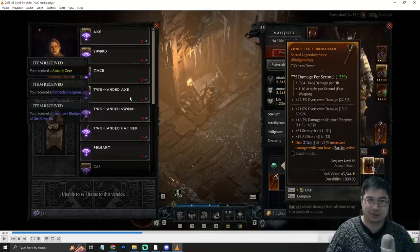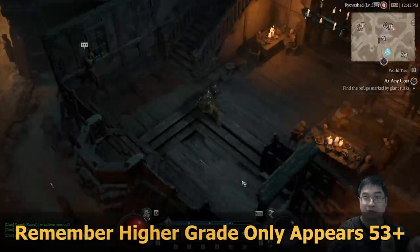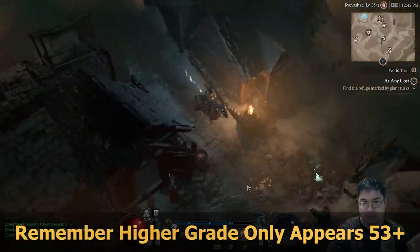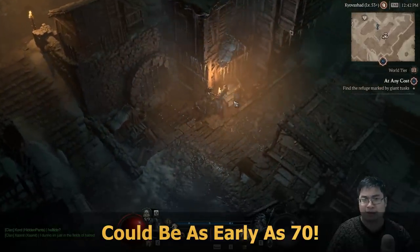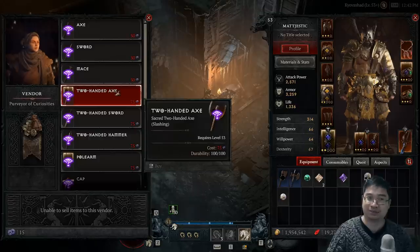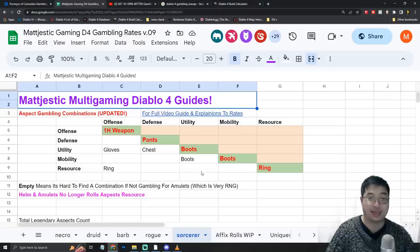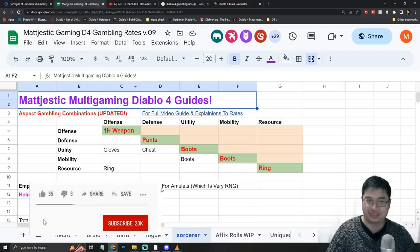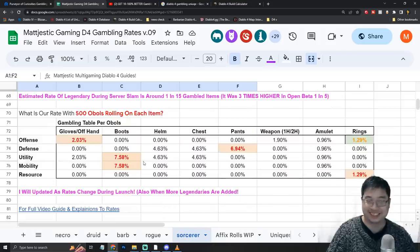Hopefully the video isn't too confusing. As a brief summary: get to at least level 53 first, then set your world level to 3, and come to the gambling NPC often because the upgraded version of items you want can appear. Buy those upgraded highlighted versions for the chance at unique items and secret grade items. Do this again after level 73 or 74, because once you unlock world tier 4 you can get ancestral grade uniques and legendaries. When highlighted items appear at the vendor, come to the excel guide I've prepared — it explains the possibilities, best buys, and your rates from 500 obols.